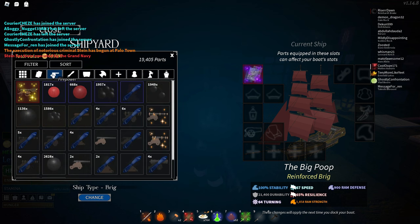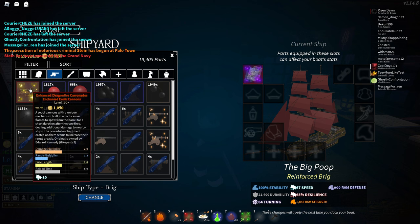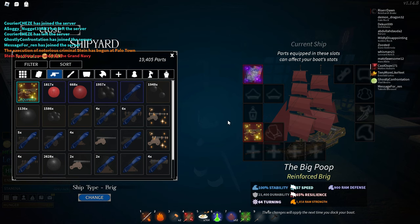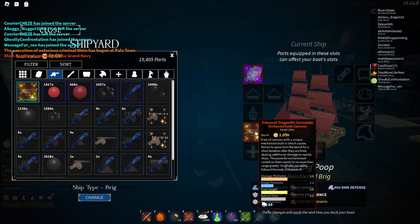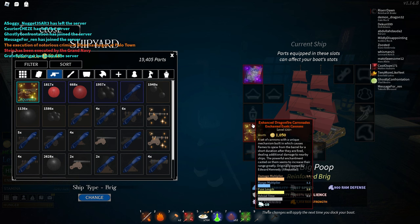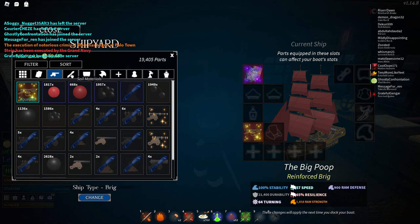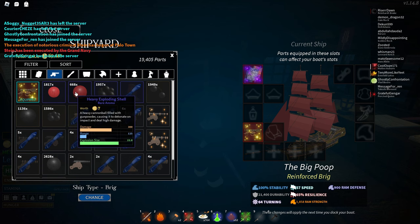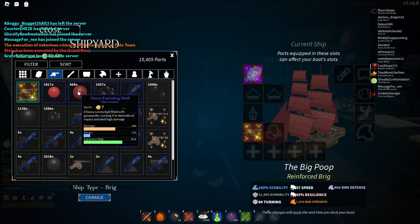Next is the firepower — the cannons. I put the enhanced enchantment on my dragonfire caronades because it increases the range by a lot. The damage I believe also increases, though I think the damage might be the same actually, but the range multiplier increases by a lot. So that means your ship can be a lot farther away from the enemy ship and still fire on them. That gives you a great advantage because you'll be able to fire on them but the enemy ship probably won't be able to fire on you. You can stay from a good distance away and just keep destroying the enemy ship. It's really good for the dark sea because you don't have to be close at all, and it might actually avoid procing the enemy's aggro. I would recommend using the heavy exploding shells when fighting against those dark sea ships — this does the most damage and pairs really well with the cannons.